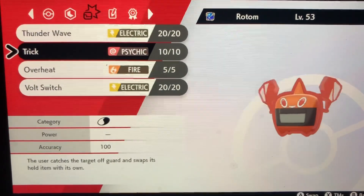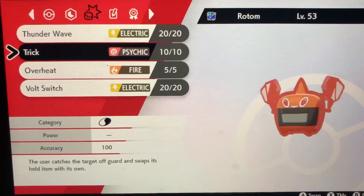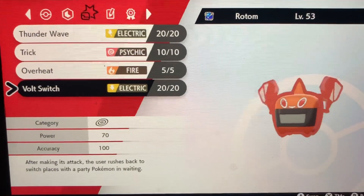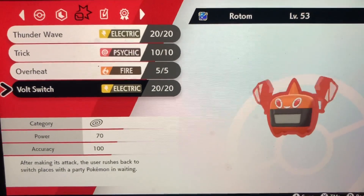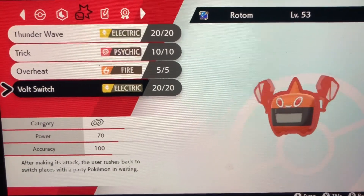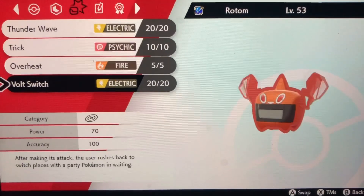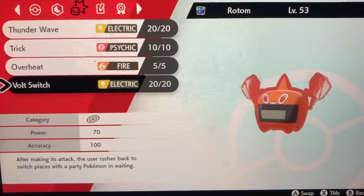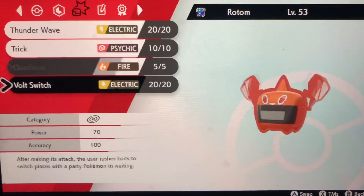Next you're going to want to teach Trick — this is if you're not using Volt Switch. Basically, you want Rotom first in your party when you go online for competitive battling. As soon as your opponent sends out their Pokemon, Rotom goes in and you use Volt Switch straight away, so you can see what your opponent has got.